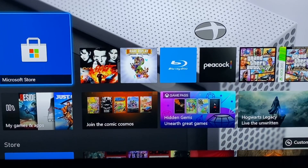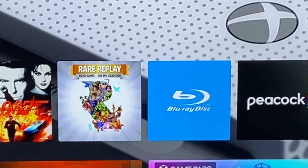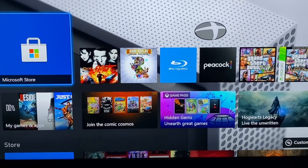Hey, what's up everybody? This is just a quick tutorial because GoldenEye 007 just dropped on Xbox and the Nintendo Switch. I have Rare Replay, the digital edition, and I was thinking it's just gonna automatically download and once I open up Rare Replay it will be there.